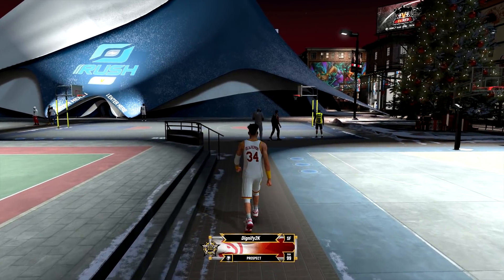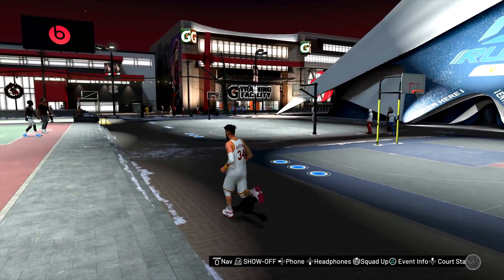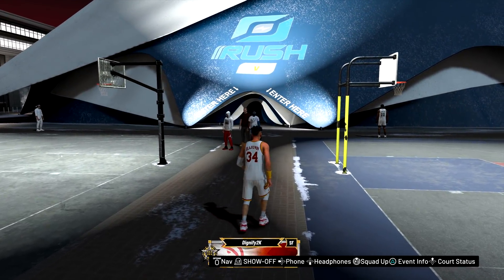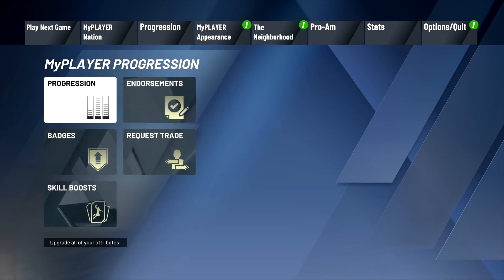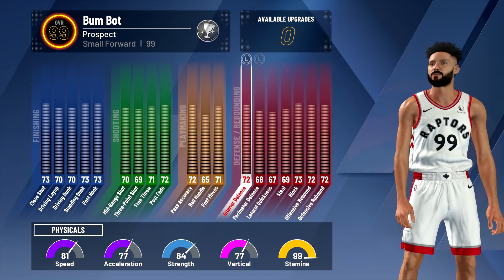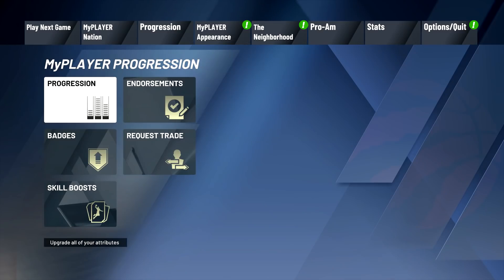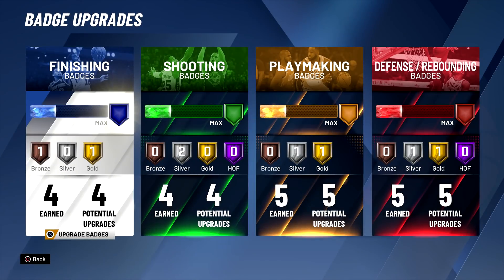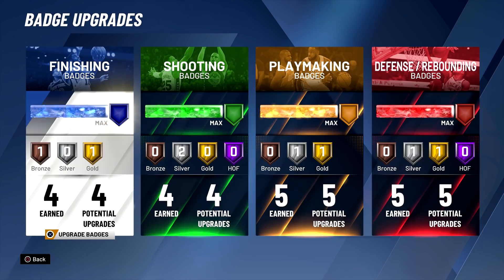We're going to bring our prospect build. You guys can see 99 overall into this event. This is going to be very difficult. I can already see some people probably doing like 5-7s or whatever, which in itself is pretty hard, but with a build like this you don't get any high stats. If you guys are new to this series, we are 99 overall with barely any 70 stats, a lot of 60s. Some of those 5-7s are going to have like 90s, high 90s three-pointer if they made a 5-7 sharp, but this build only gets 4-4-5-5 as the badges.